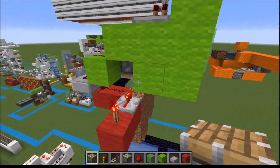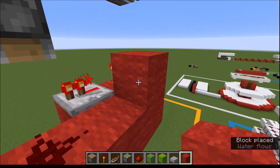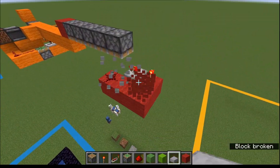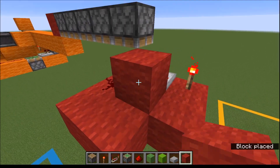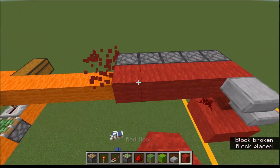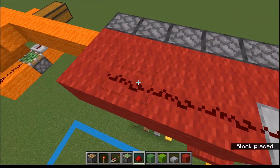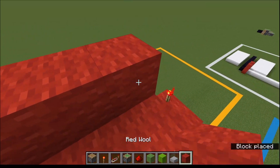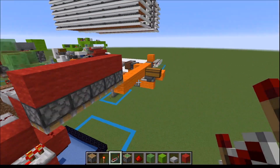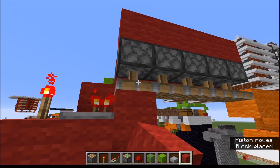Now we're going to run redstone up a quick little path here, carry it up and across to the five pistons, with five repeaters at the end — you want these to all fire at the same time. This one is slow enough that they don't need to be zero tick. When we place a block here, this whole thing will fire, pushing everything down.